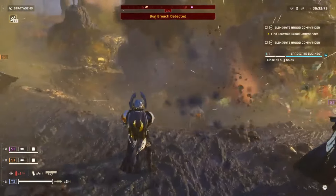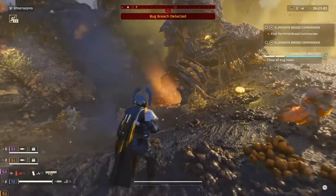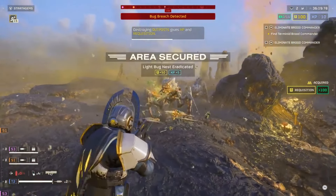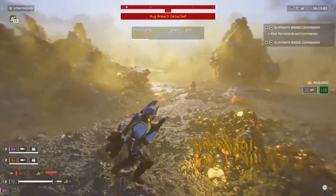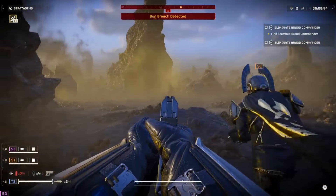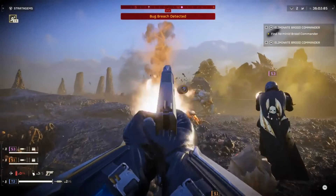The first thing you should try is restarting Helldivers 2. While you may be at risk of experiencing errors 1.000.20.38 or 1.000.300.1 — yes, that's what those error names are — the next successful launch of the game should reset your previous save. Any rewards you earned in a previous playthrough will be saved and visible next time you launch Helldivers 2. Restarting forces a system reset, putting you on a new server where the stuck-on-ship screen error shouldn't recur.